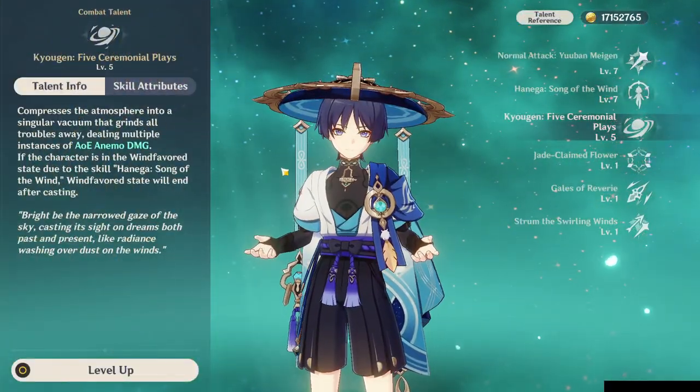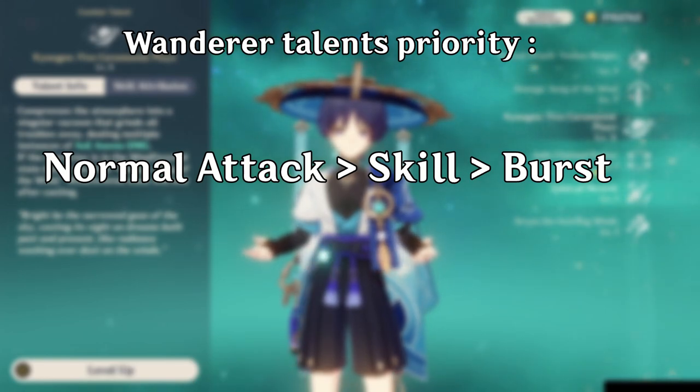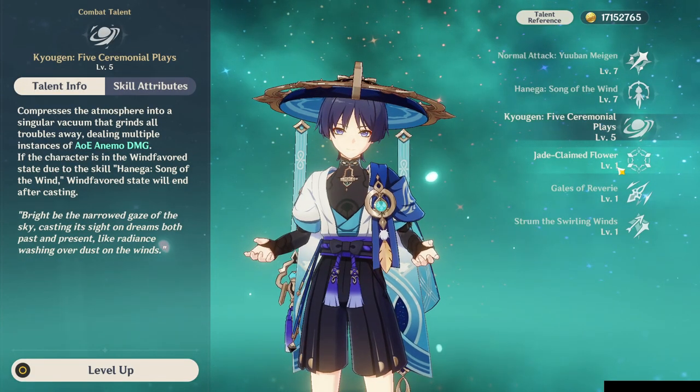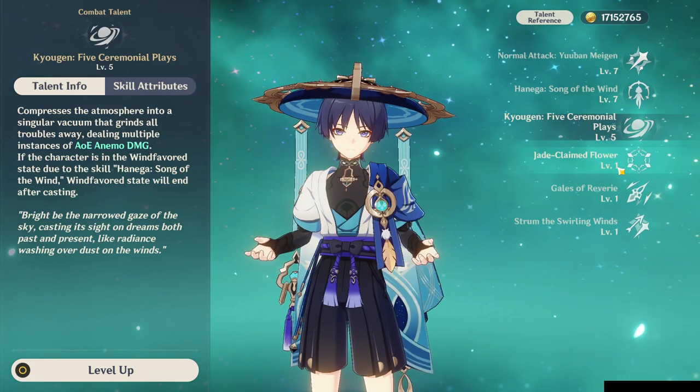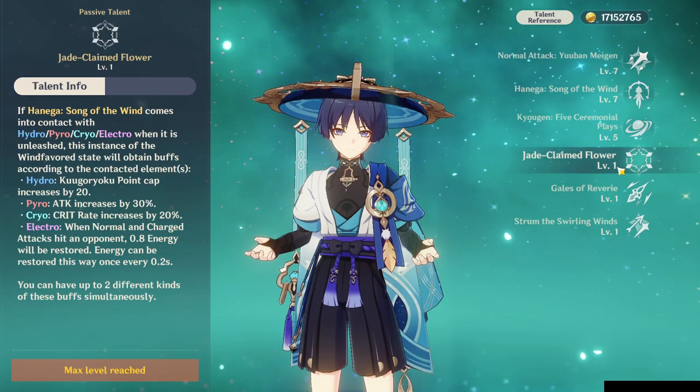Because of that, Wanderer's talent priority is going to be his normal attack, then his elemental skill, and lastly his burst. That's because the skill increase is a separate multiplier based on his normal attack level, just like most normal attack scalers in the game.